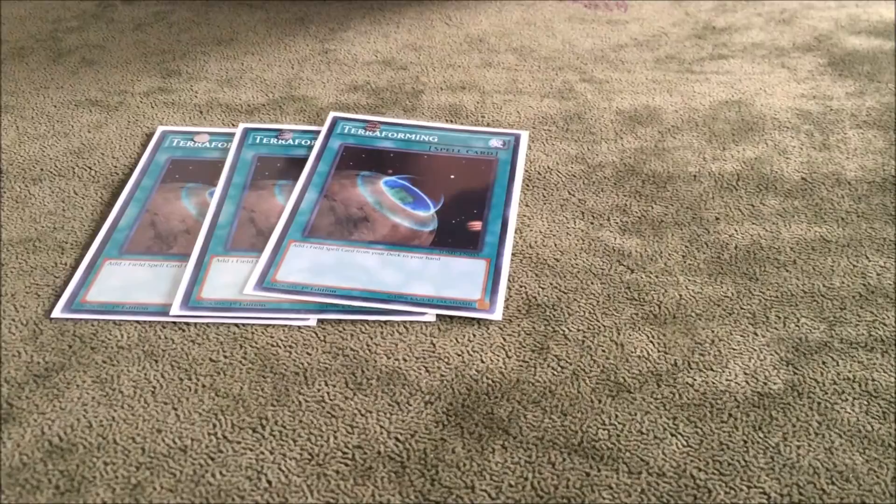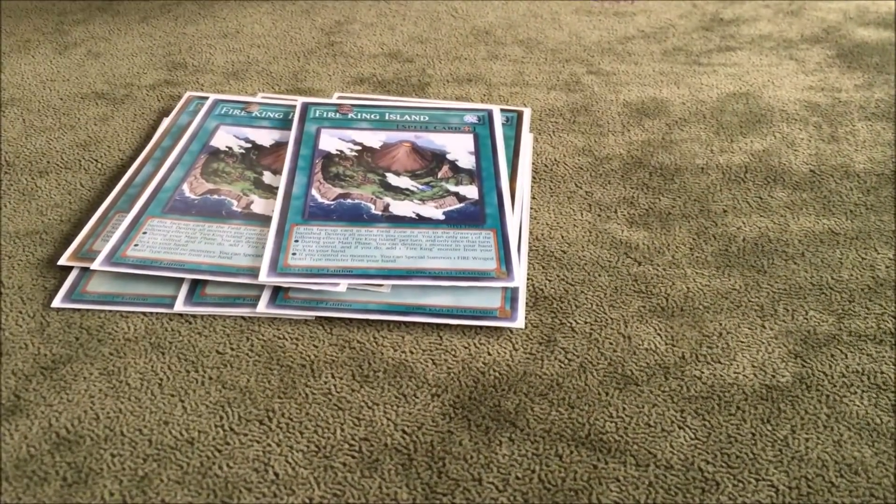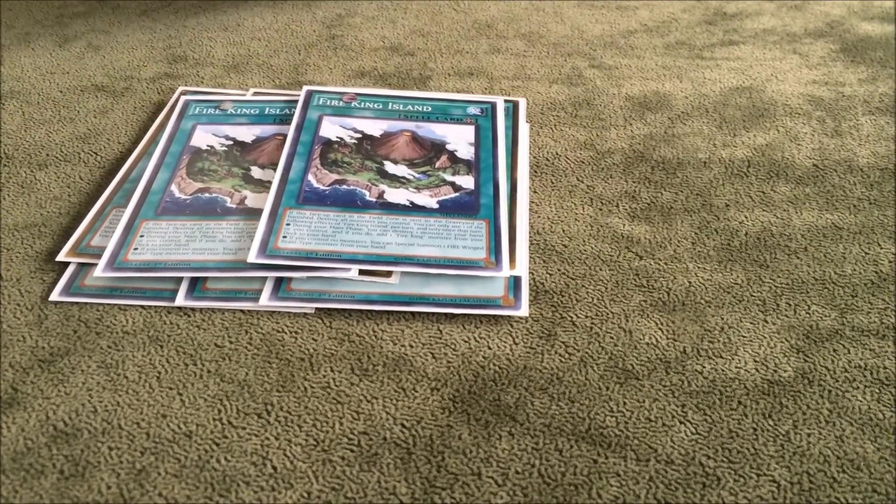Spells: three Terraforming, then you play three Cosmo Towns and two Viking Islands. I like to play two because I like to see it in my opening hand, and then I can usually bring it out and then Terraforming for the Cosmo Town.